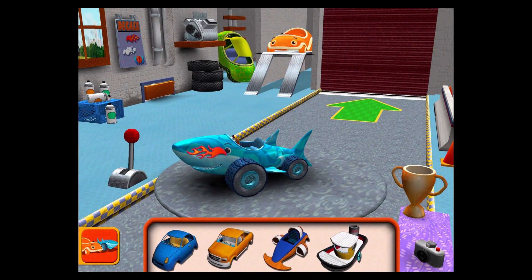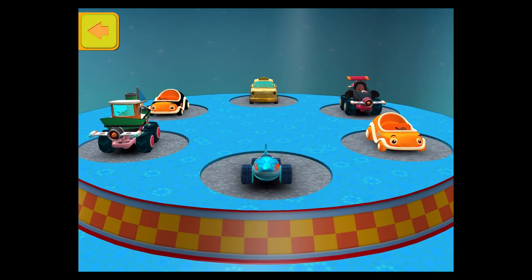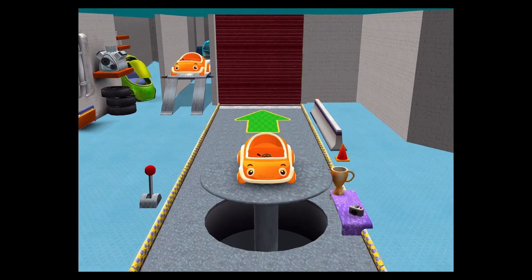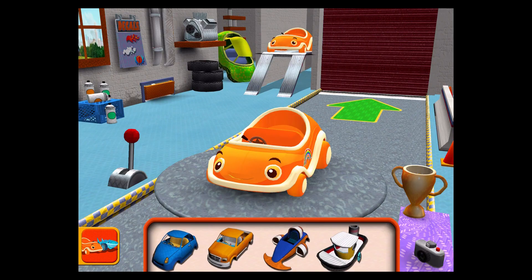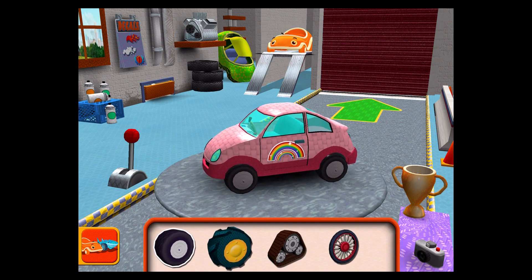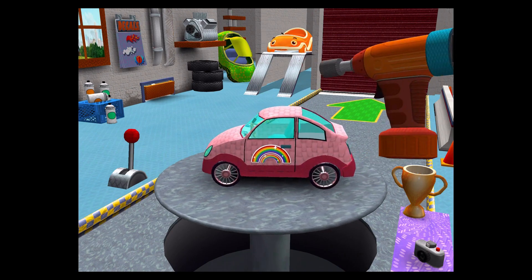Choose a car body. Swipe to select a new car, then tap the back button. Choose a car body. Tires — drag to add one to your car. Tap the tires to fasten them to the car. Good! Next, tap the tires. Good! Next.